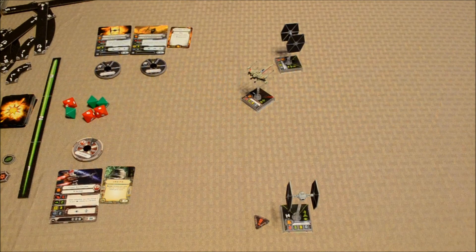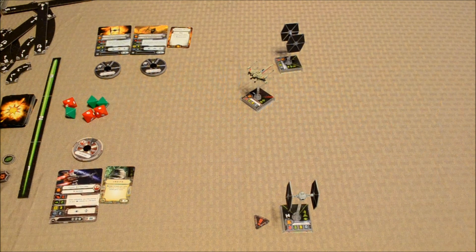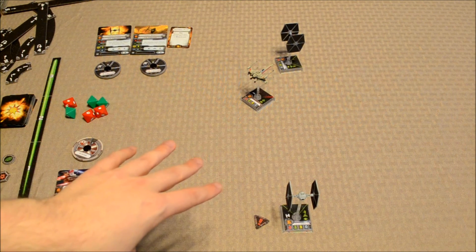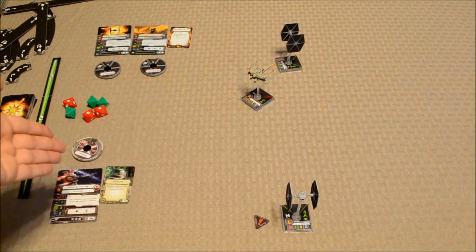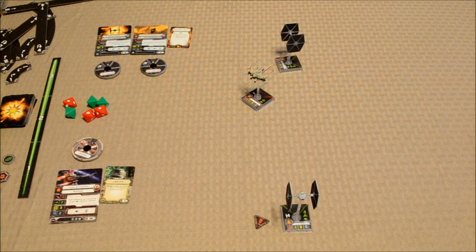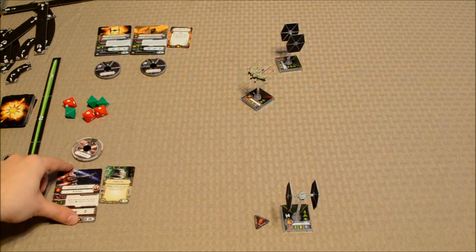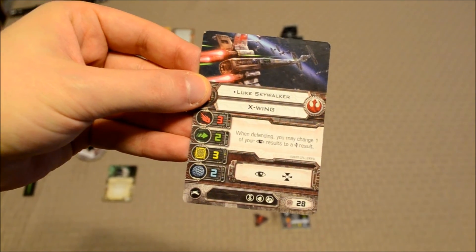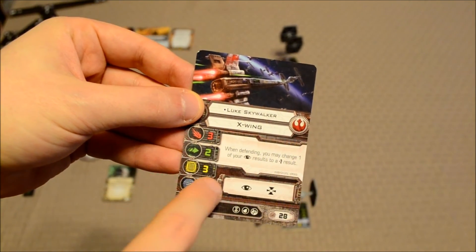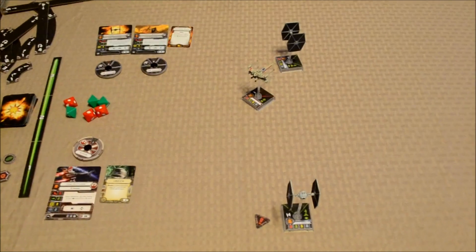The End Phase involves cleanup. Some used tokens are placed back in the box, while others persist — stress tokens persist, target locks persist, and so on. This continues over a series of rounds until only one team is left standing. A ship is destroyed when the total number of damage cards equals or exceeds its hull value. The last player standing wins the game.